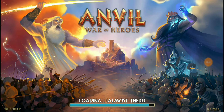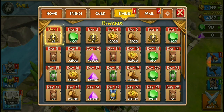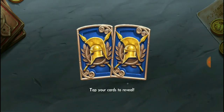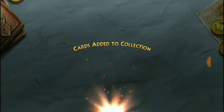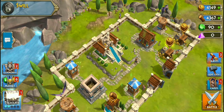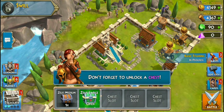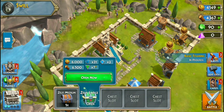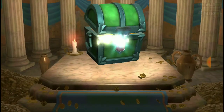Hey, what is going on guys, welcome back to another episode of Anvil: War of Heroes. We're gonna get right back into where we left off. Let's see what we have — we got dailies. We got Frostbite Cider and what else do we get?